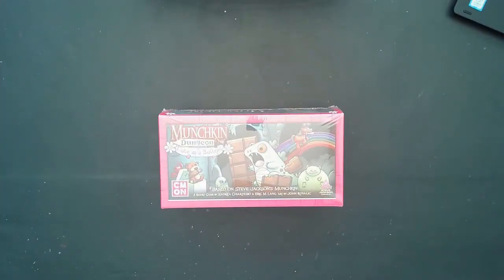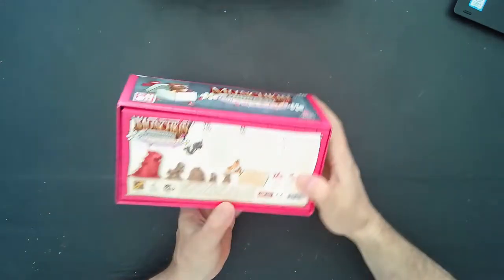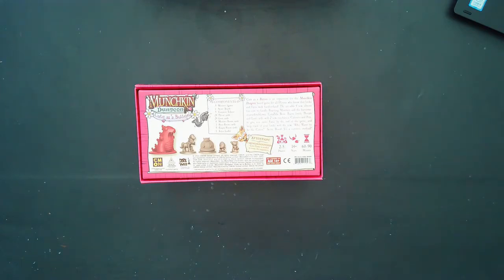First up is the Munchkin Dungeon Cute as a Button add-on. I'll take the cellophane off, turn this over, and see what's on the back. Cute as a Button is an expansion for the Munchkin Dungeon board game for heroes who know that looks and fame walk hand in hand. The set adds four new, almost-cute-to-handle roaming monsters and the fearsome — in an adorable way — Cutezilla boss. Enjoy lovely threats and loot cards with two new mechanics, cuteness and pets, to give you more fame and track your looks with the new Who Wants to Be the Cutest Scoreboard.